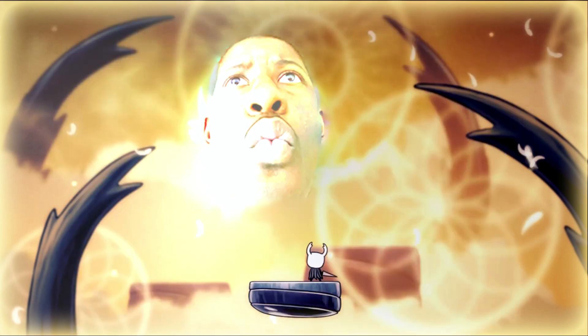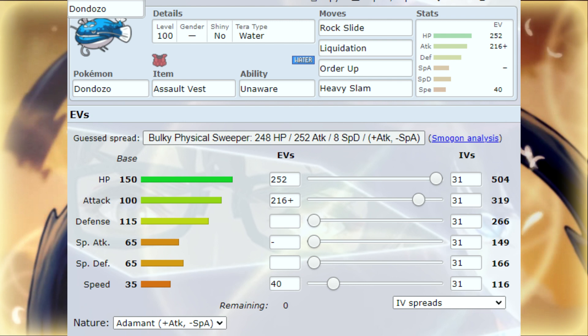That's Tatsugiri for you. Now let's move on to Dondozo's two sets. Dondozo is pretty simple to understand once you pair him with Tatsugiri. The first set: he is Tera Water with Assault Vest, Unaware. No stat changes matter to him — they could be plus two in Special Attack, plus two in Attack, plus whatever, and it will not matter to Dondozo because he's Unaware of those stat changes. He's carrying Rock Slide, Liquidation, Order Up, and Heavy Slam — Heavy Slam because this guy is heavy, useful against fairy types.